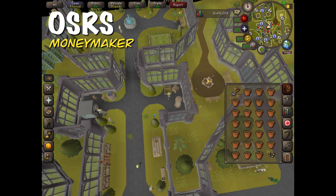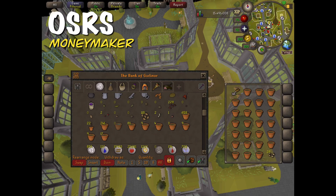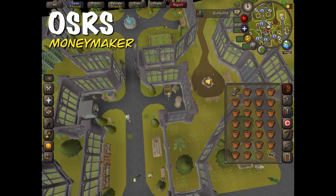I realized that putting the stack of seeds in the bottom right corner and then clicking the pot right next to it makes the process way faster. Just rapidly click between the two, and once you see that your seed stack isn't lowering anymore, that's when you know all the pots are filled and you can just bank.